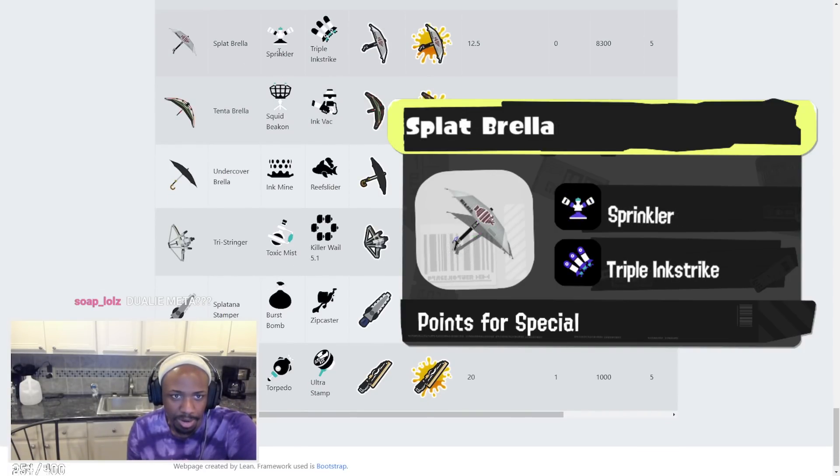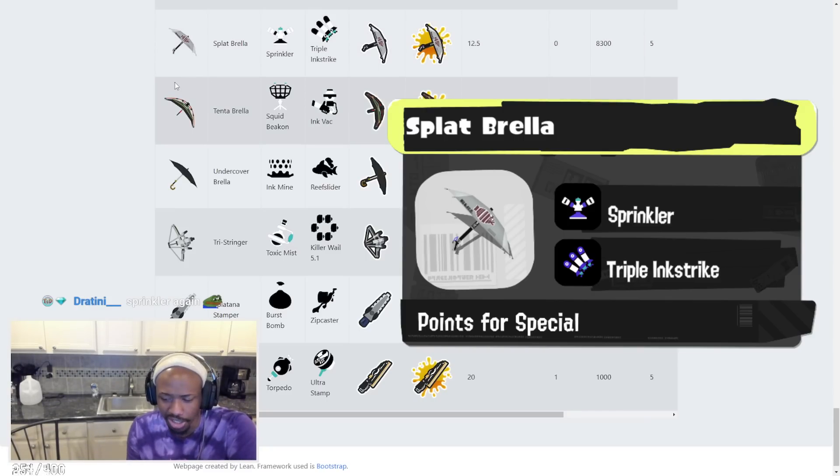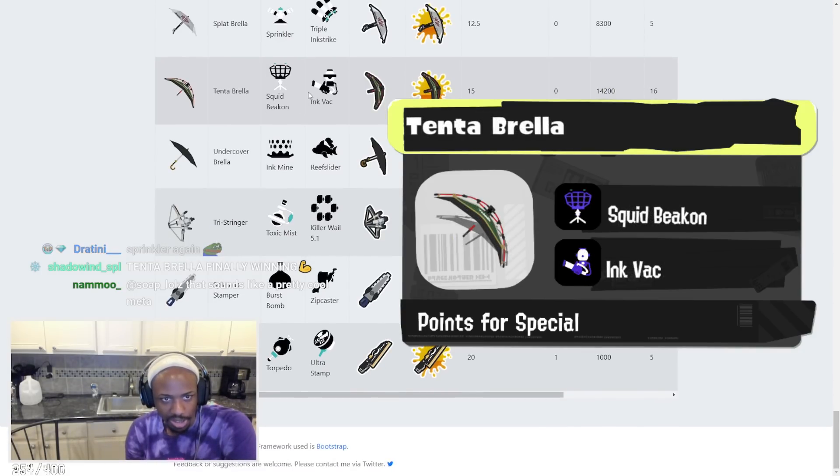Black Brella has Sprinkler and Triple Inkstrike. It could have a better bomb, but Triple Inkstrike is always good. Sprinkler is going to charge your special a lot faster. I really wish I got to try how the Brella works — like if the canopy or shield is bigger in Splatoon 3 — so we'll just have to wait and see.